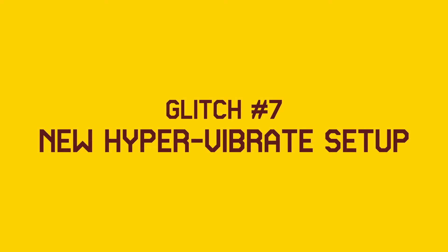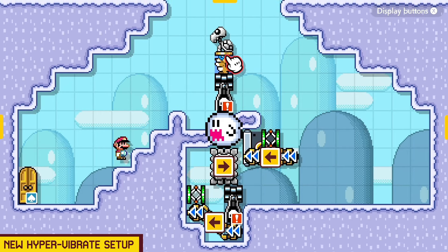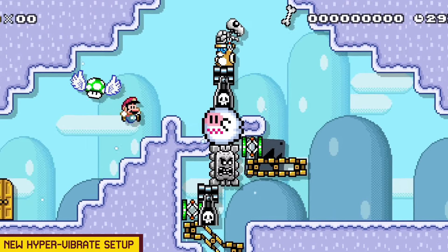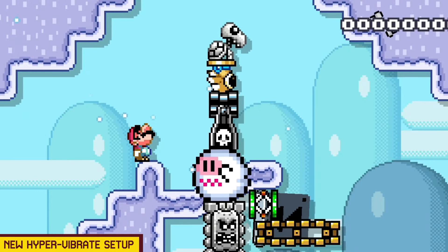Here we have yet another Hyper Vibrate setup. We haven't done one in quite some time because they're all pretty similar, but this one is actually quite interesting. It uses a sideways Thwomp hitting a spring, struggling to stay away from a slope, and a launcher pushed by a conveyor belt. One of the cooler things is that this Rocky Wrench will be facing left, but for some reason the Dry Bones on top of him is forced to face right the entire time. Normally they face your direction to throw stuff at you, but Dry Bones is not going to face us here. That's pretty strange — another Hyper Vibrate setup.